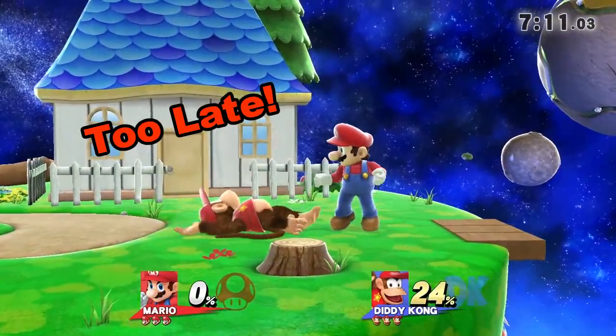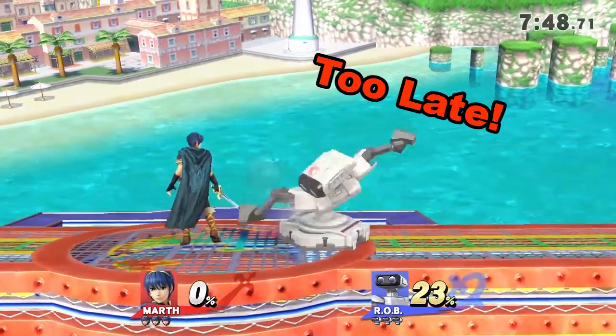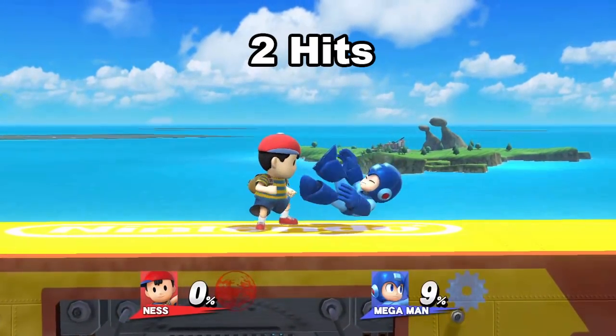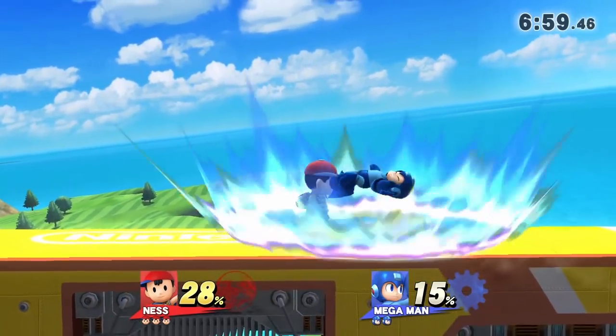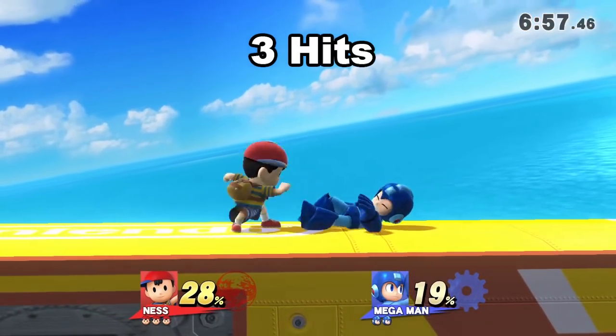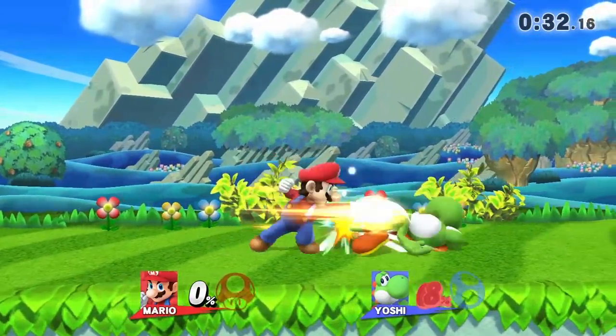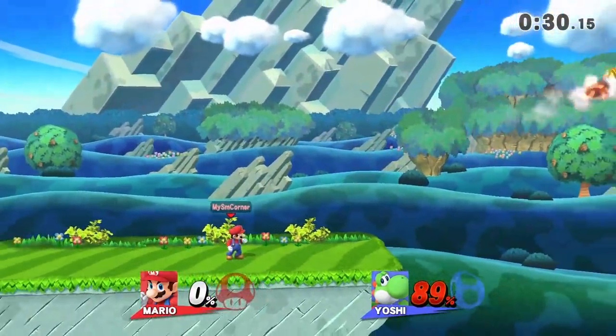Be careful not to initiate the jab lock too late or else it won't work. After the first hit, you'll be able to link a maximum of two more hits to extend the lock — any more than that and the opponent will be able to escape. For example, with Mario, you can do three jabs, then a charged forward smash at the end to maximize damage.